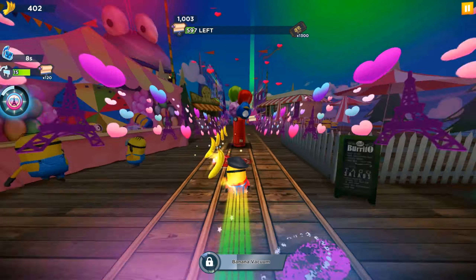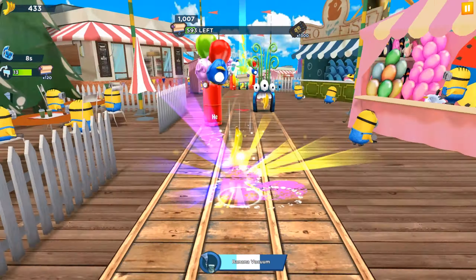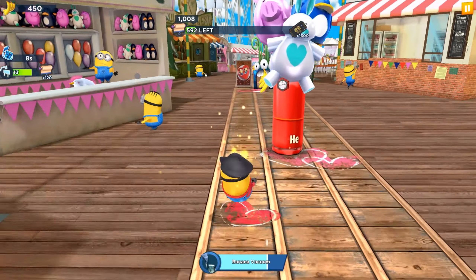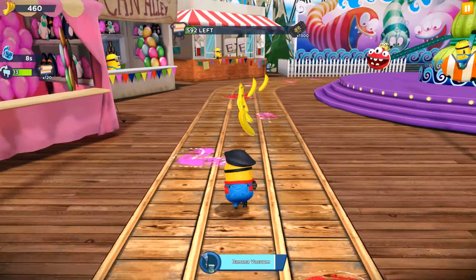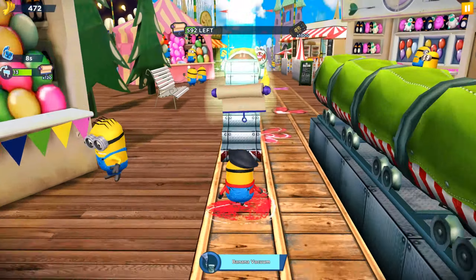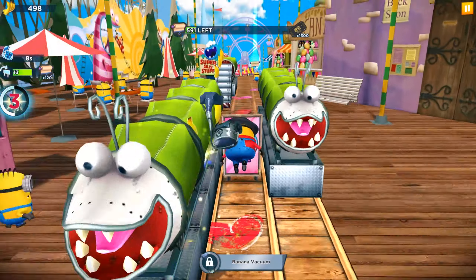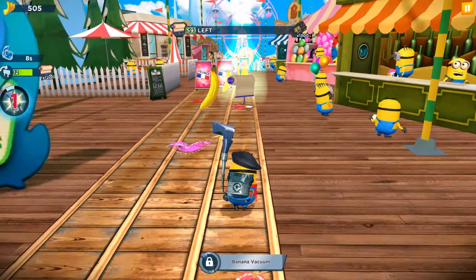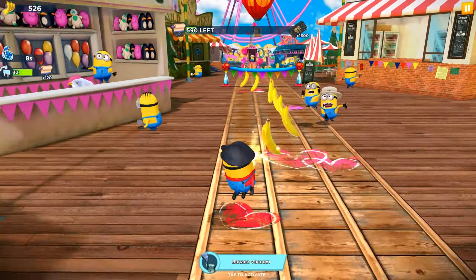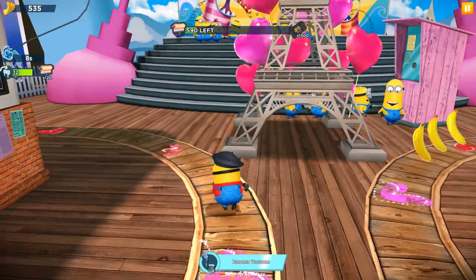Within this time, you'll get the chance to run in three different locations, get three different looking special items, and unlock the new romantic minion character. Our romantic outfit has a banana vacuum ability — it lasts only eight seconds at its first level, but we will upgrade it later. We also get a 150% bonus on despicable actions while the banana vacuum is activated.